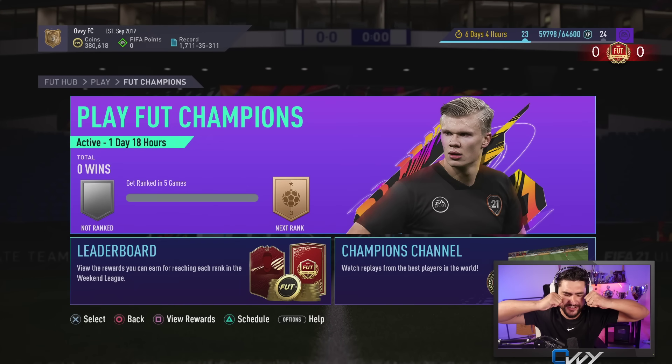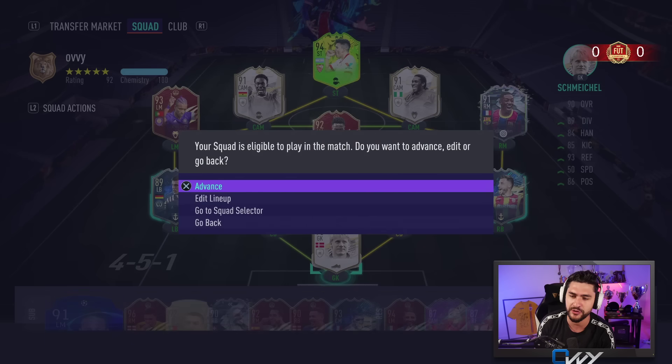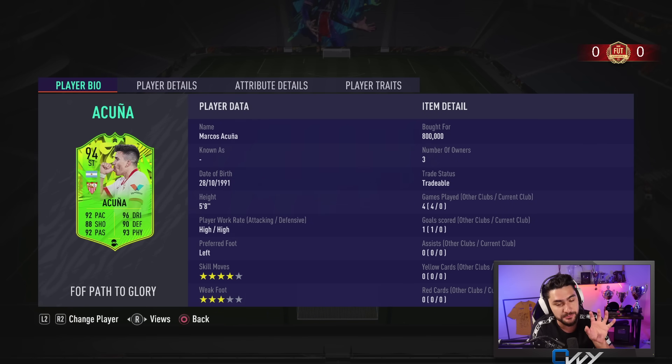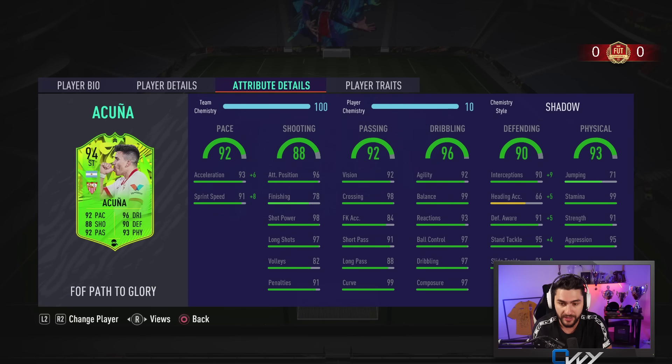Welcome to the new journey in FIFA Champions. We are starting today — make sure to smash the like button if you're enjoying the video. We've got Festival of Football here on the channel. We've got Acuña, maybe at this moment the most important new addition from the new promo — four-star skill moves, three-star weak foot. I love the fact that he's a lefty because you can play him left central midfielder.